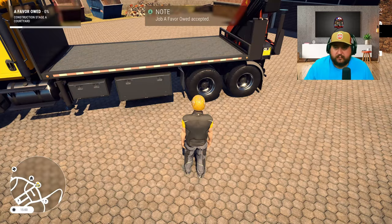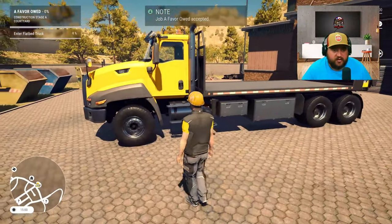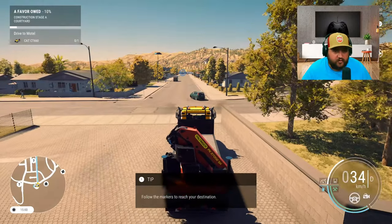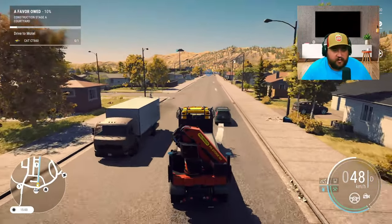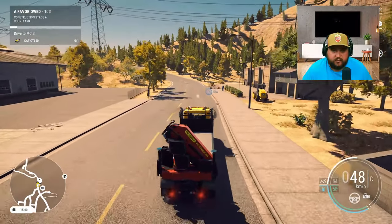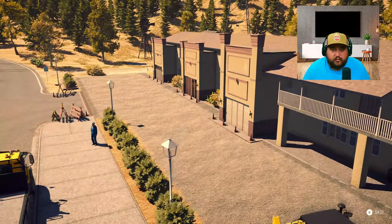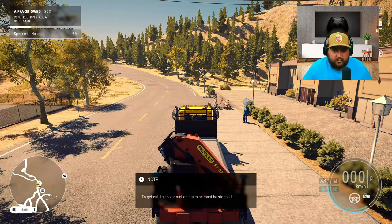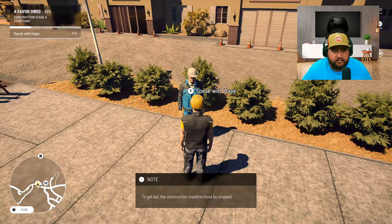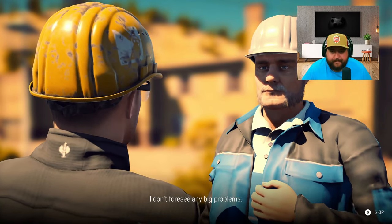Be a good fella and drive the flatbed truck over there - I'll follow behind and tell you what needs to be done. Roger that, Mr. Hape. I'll fast forward and meet you there guys. We're pulling up - Mr. Hape, you got a freaking helicopter or what, because you got here pretty quick!